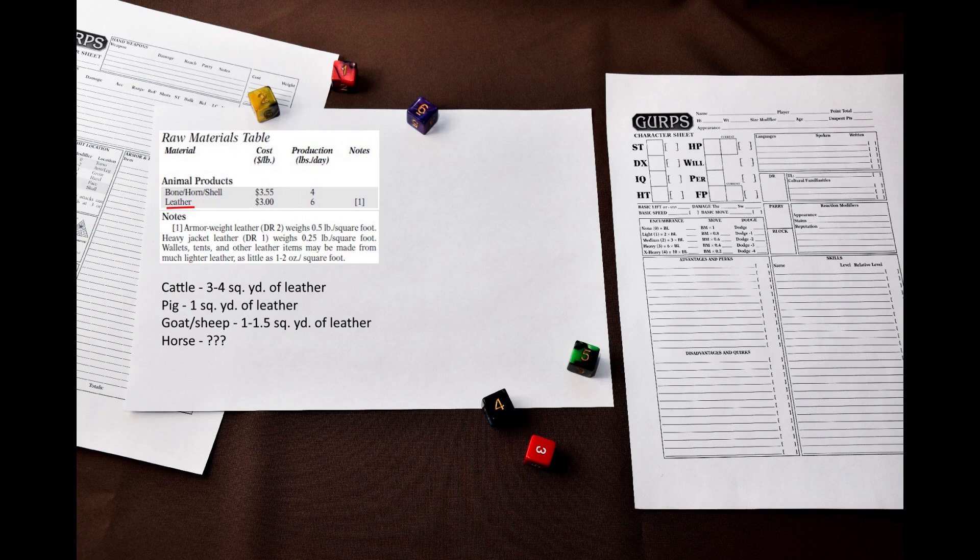Armor weight leather with DR 2 weighs half a pound per square foot. Heavy jacket leather with DR 1 weighs a quarter pound per square foot. Thin leather for tents and small leather items that does not provide DR weighs one or two ounces per square foot. All three kinds of leather cost the same: three dollars per pound.